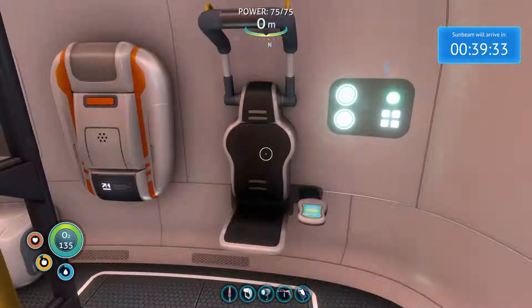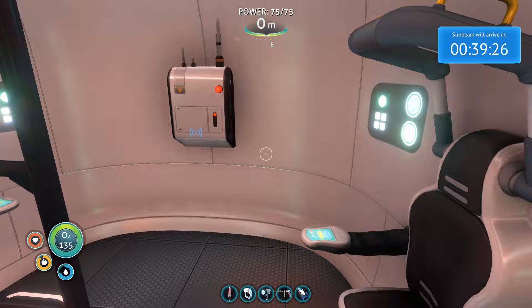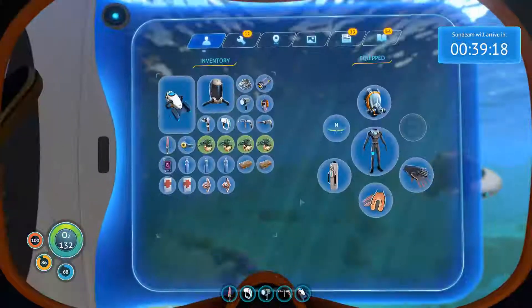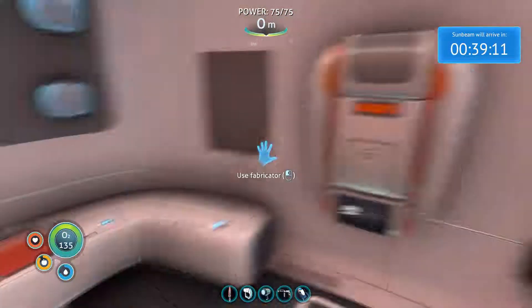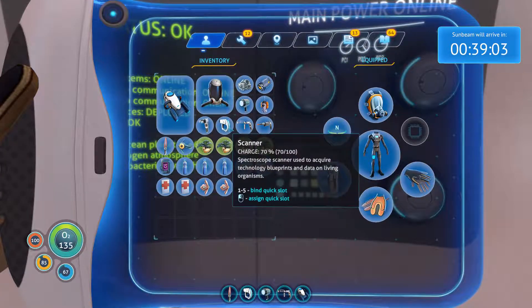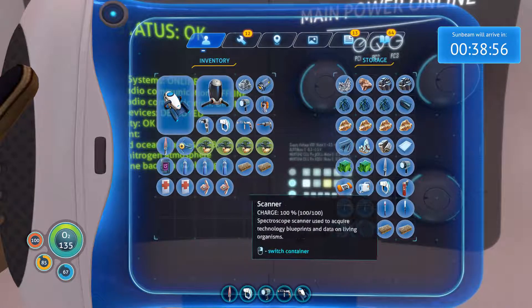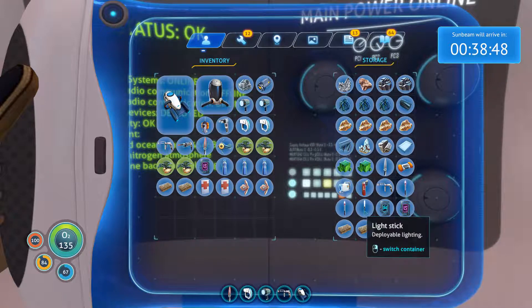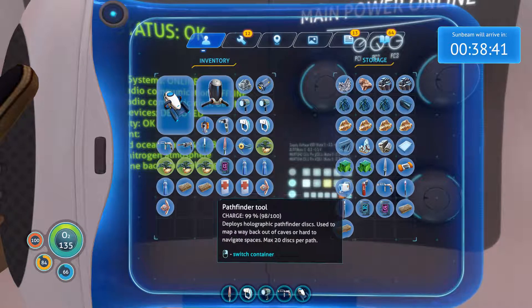So you can see now we have a little countdown. If you don't make it, the event pretty much plays out the same way but you don't get to see it happen. Let's drop off everything we don't need at the moment. We'll take the scanner, flashlight, and light stick.